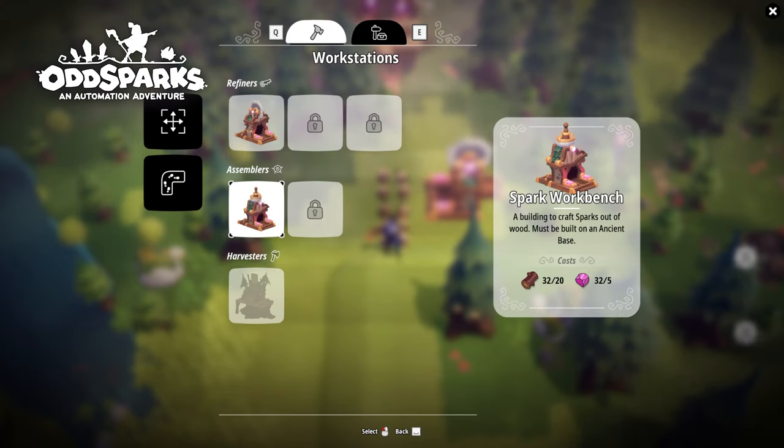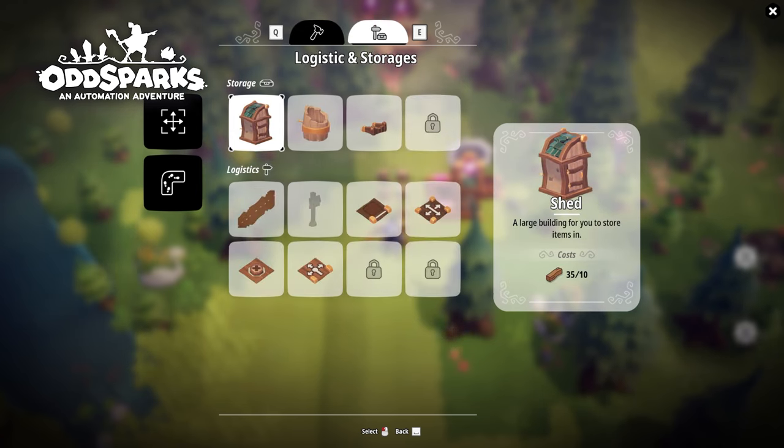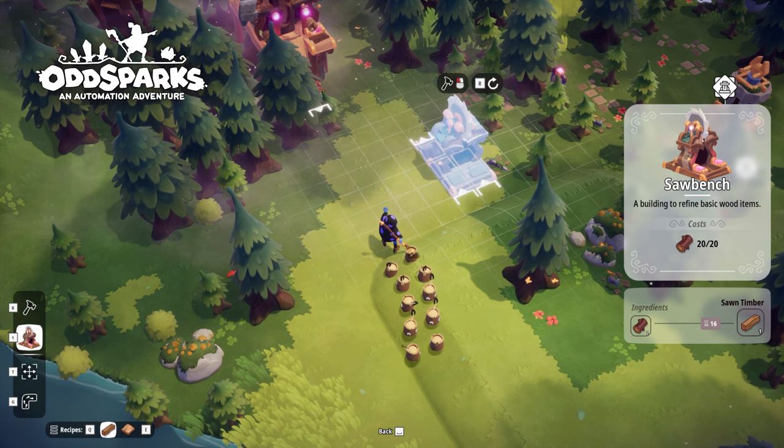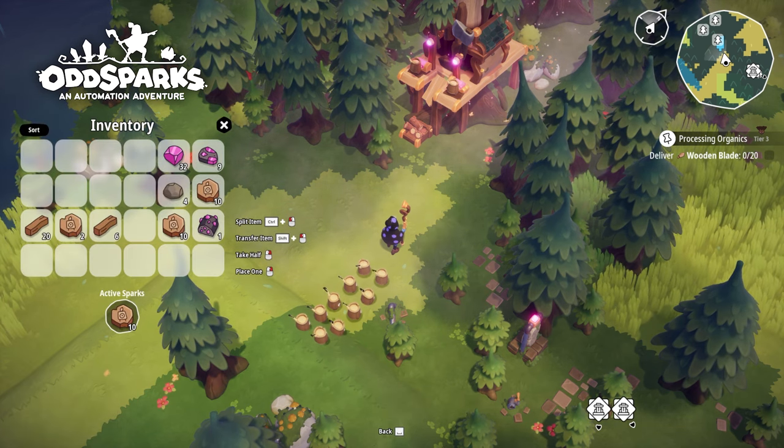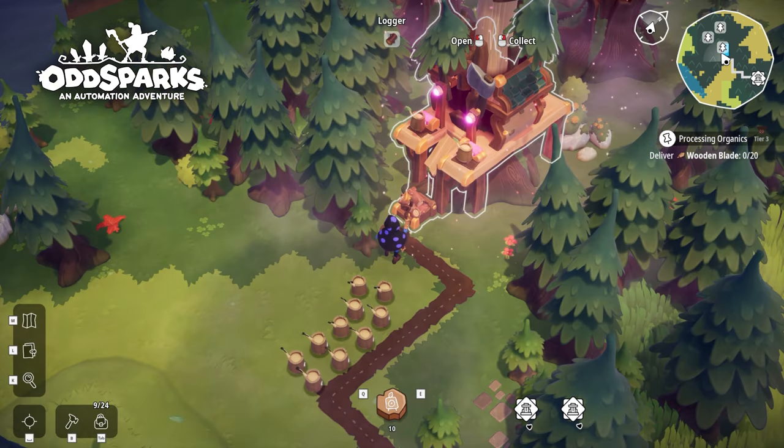Constructing buildings in OddSparks is a simple task. You can press B or the build icon and proceed to choose the building you'd like to place. Just make sure beforehand that you have gathered the right resources for the job.